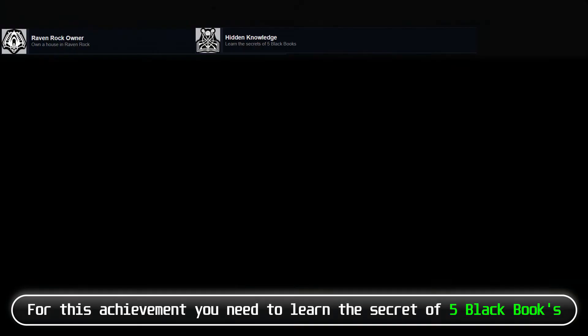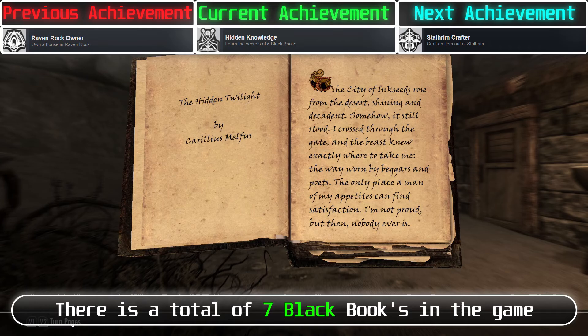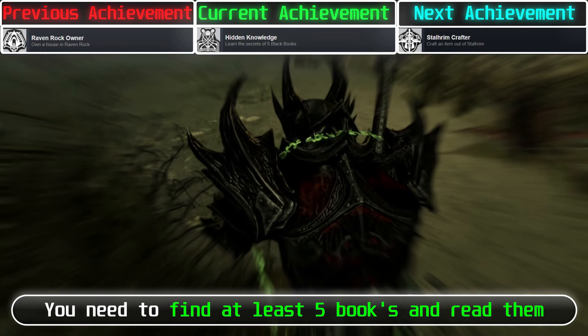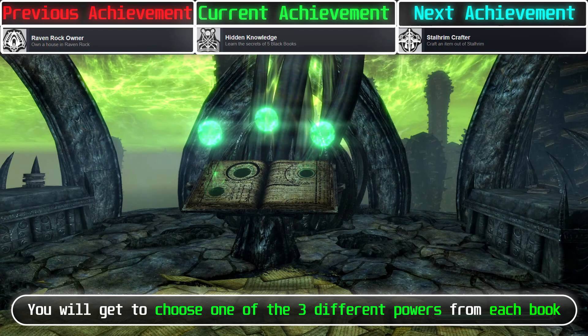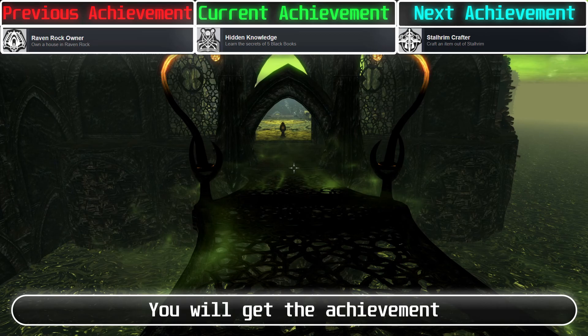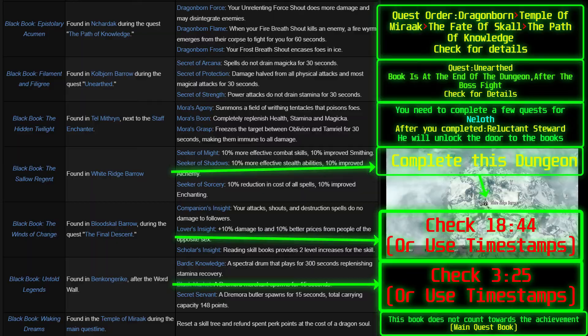For this achievement, you need to learn the secret of 5 black books. There are 7 black books in the game total — one of them doesn't count towards this achievement. Find at least 5 books and read them. After reading them, you will be transported to the realm of Hermaeus Mora. If you complete the dungeons inside the books, you get to choose one of 3 different powers on each book. After choosing your power from at least 5 books, you will get the achievement.